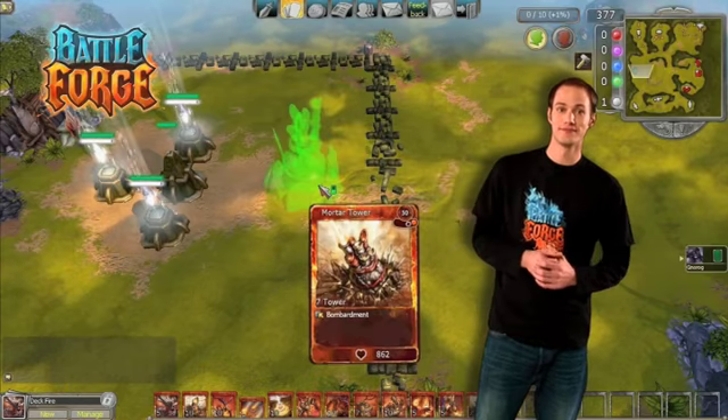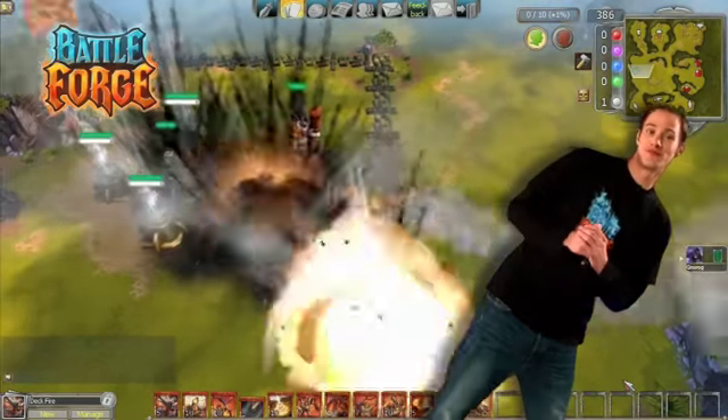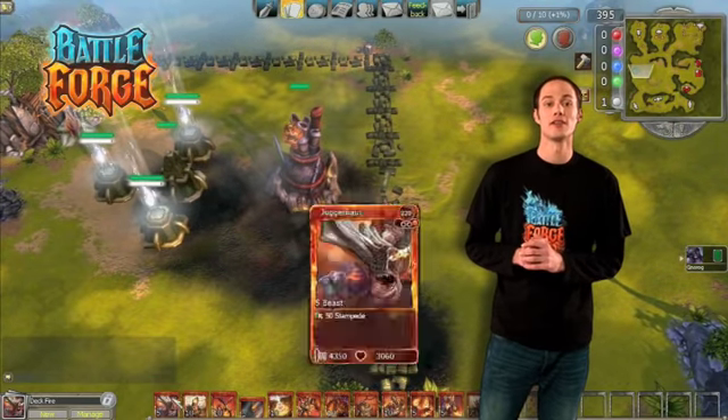For instance, my house, my spell, and my favorite card — my bodyguard, the Juggernaut.